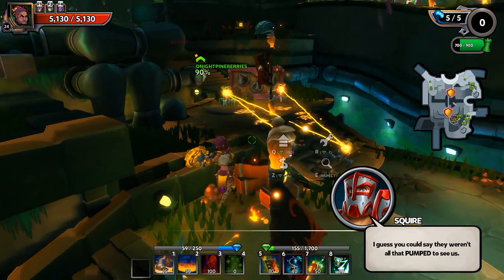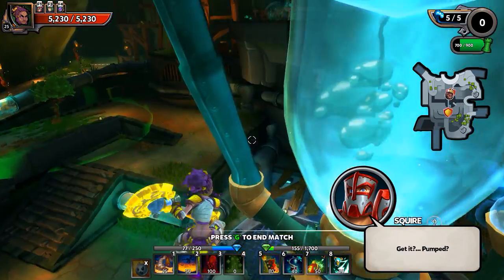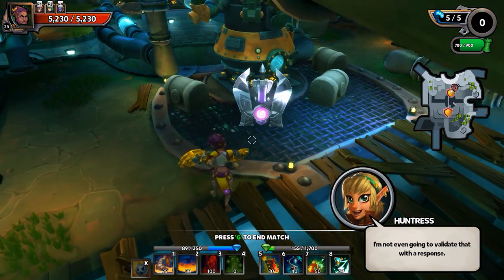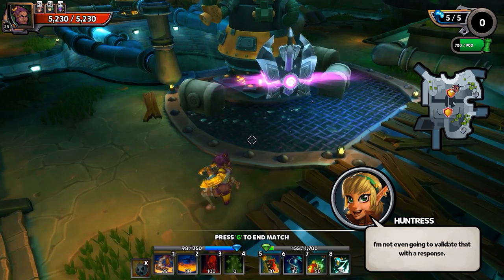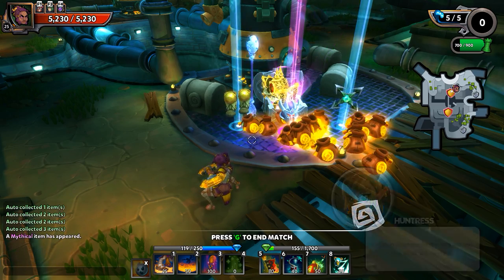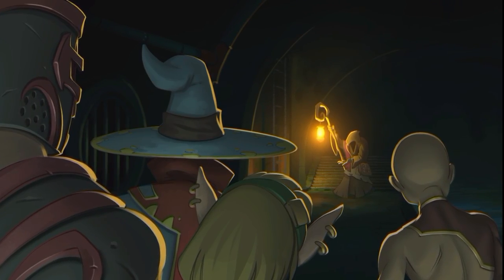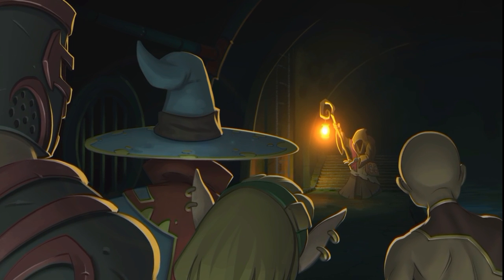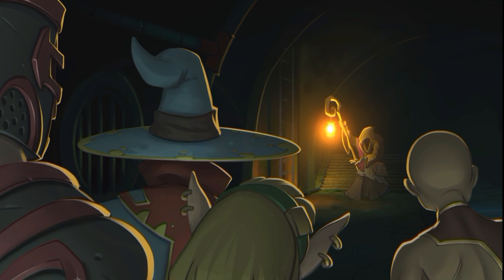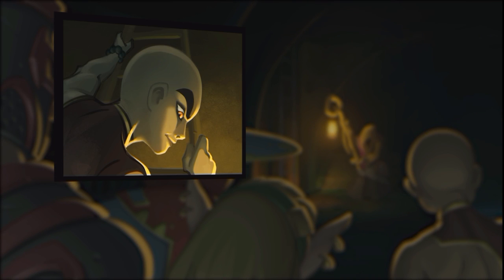I guess you could say they weren't all that pumped to see us. Yes, I do get it — great joke, 10 out of 10. We got a mythic! Mythical! Let's go deep into the tunnels. Yeah the tunnels are deep and dark but there is a literal light at the end of the tunnel. An old beggar holds a glowing staff and greets them with joy. Though he hides his face, he informs them that they can take refuge in Little Horn Valley just above. As the heroes climb the ladder out of the sewers, the monk notices something odd about the beggar — but the light is extinguished and he is nowhere to be seen.